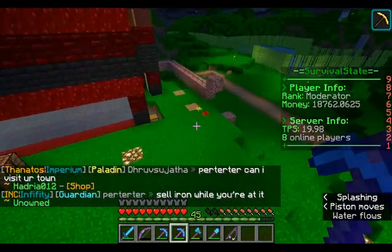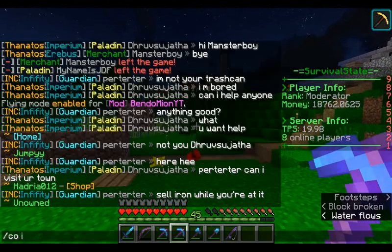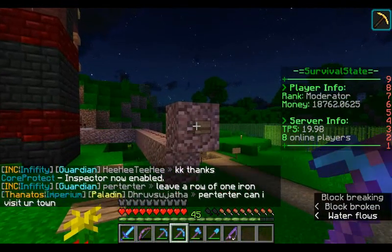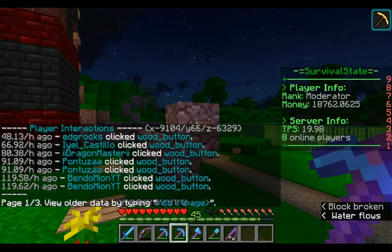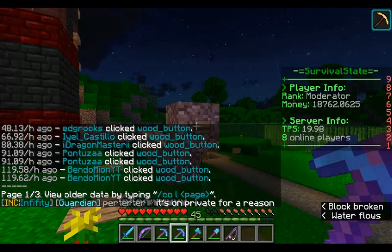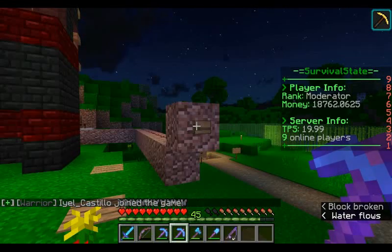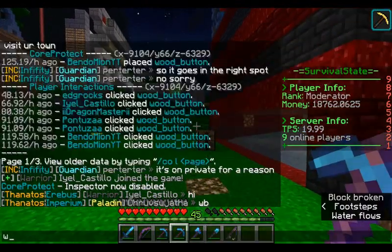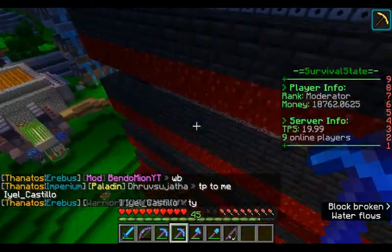I'm sick of people who come along to the farm and hit the button, use the farm, but don't replace it. Let's see the code - we're going to catch someone right now. I bet it's going to be the same person as last time. I need to right-click it. Edgox - turned it off. Then Dragon just turned it on, Eyal fixed it. If you're going to use this, turn it off afterwards and replant. I don't want to come here and have to replant it.